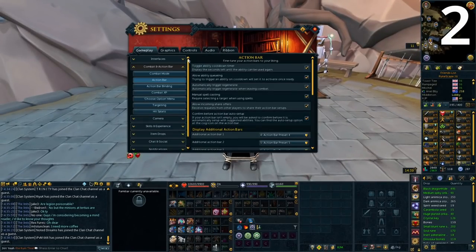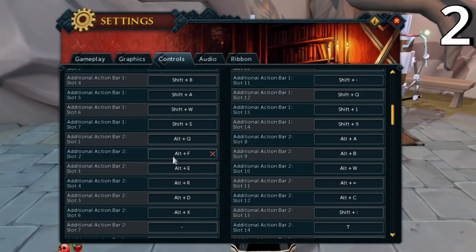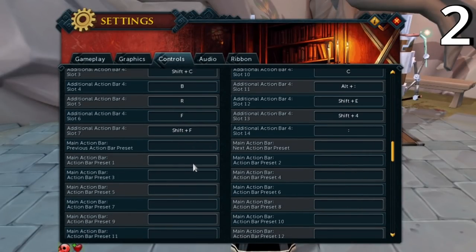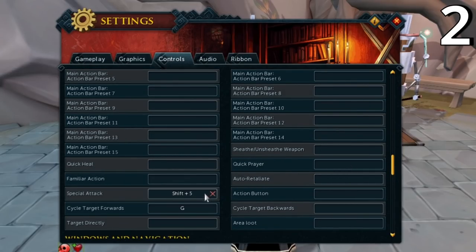Coming back into settings, go down to Controls and scroll to the bottom of the Action Bar section. You'll find separate options to keybind things like auto retaliate, quick prayer, special attack, familiar special attack, target cycling, area loot, and action button — things like the button from Raksha and Kerapac. You can keybind these without slotting them onto your action bar, saving slots while keeping quick access.